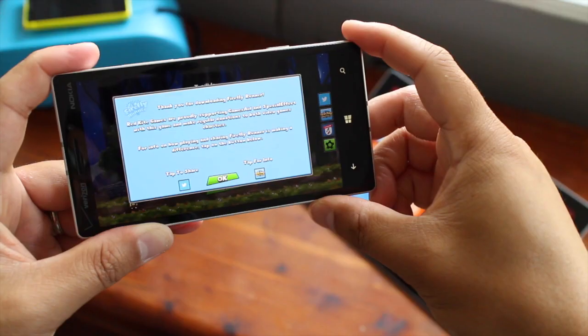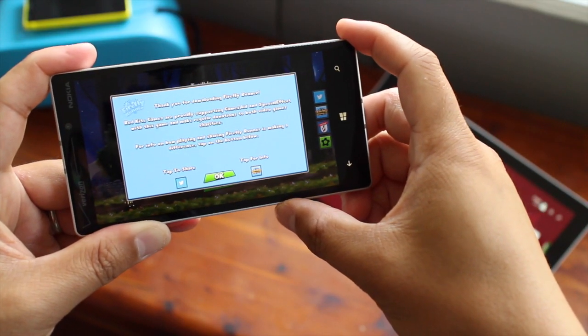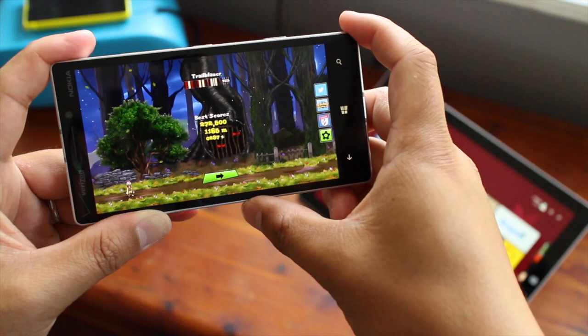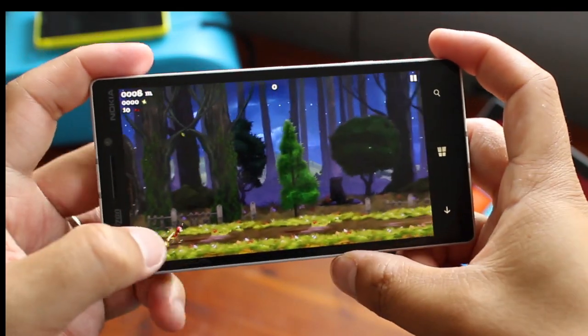Let's go ahead and jump straight into the gameplay. You'll first see this message that part of their revenue goes to charity, so that's pretty nice of them. Let's click OK and continue playing, then click on this green arrow — it's a very simple game to play.